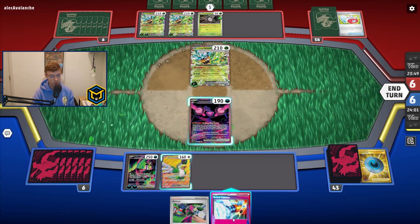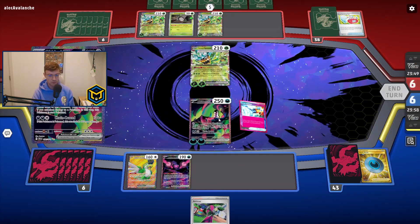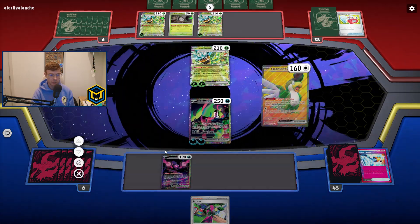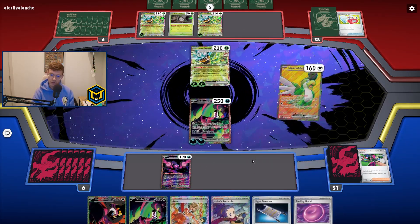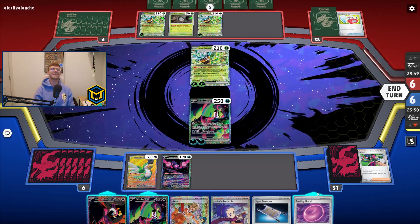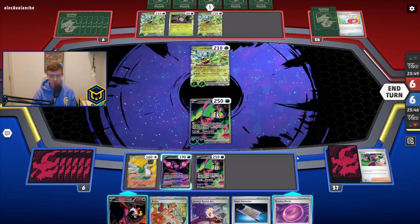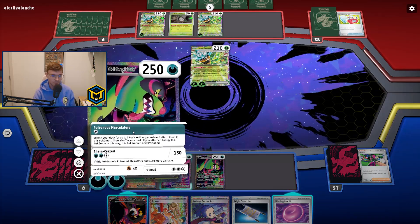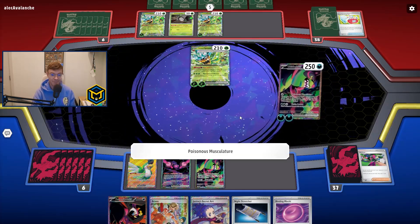If we hit Janine's Secret, we have a KO — so let's actually use it. And now let's Squawk — we're looking for Janine's Secret Art. There it is! Oh — we used it already. I forgot, we already used Arden for turn. Whoops.